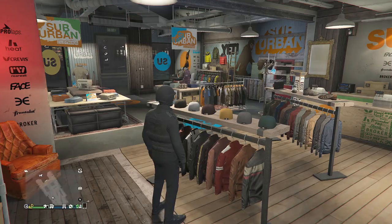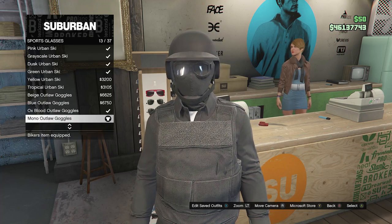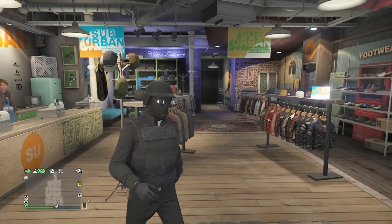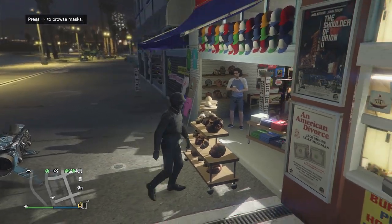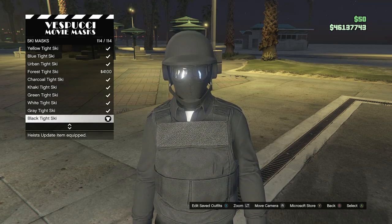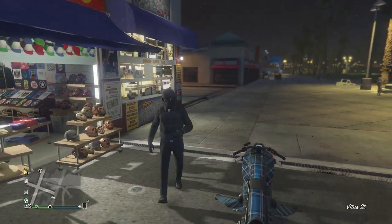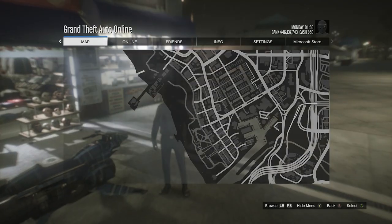Once you've equipped the Black Bulletproof Helmet, back out of hats and head to glasses. Scroll down to Sports Glasses, click on Sports Glasses, and look for the Mono Outlaw Goggles on slot 13. After equipping the Mono Outlaw Goggles, back out of glasses and head to the mask store. Walk over to the masks, scroll down to Ski Mask on slot 19, click on Ski Mask, and look for the Black Tight Ski at the bottom on slot 114. After equipping the Black Tight Ski, back out of the mask store — you'll see the mask combines with your bulletproof helmet, but your Mono Outlaw Goggles come off.